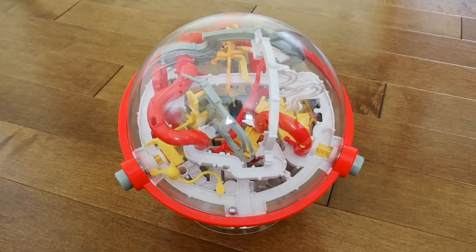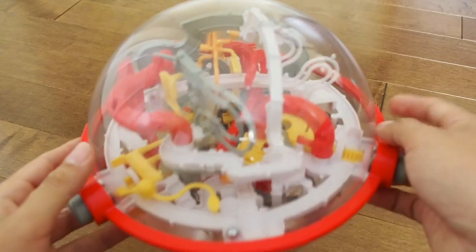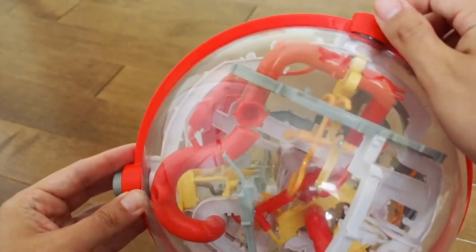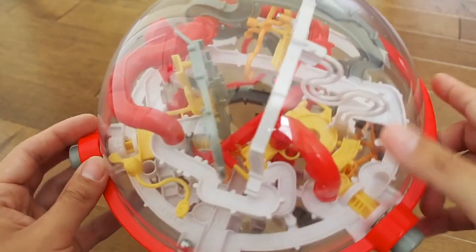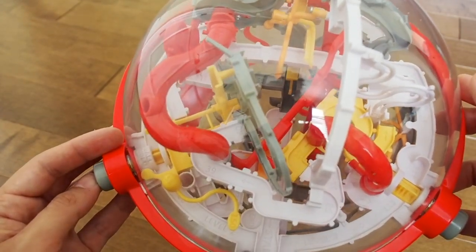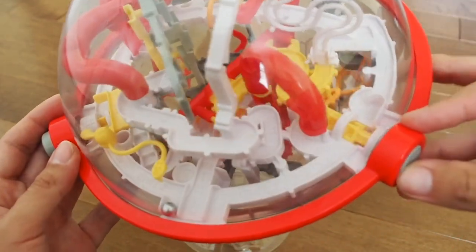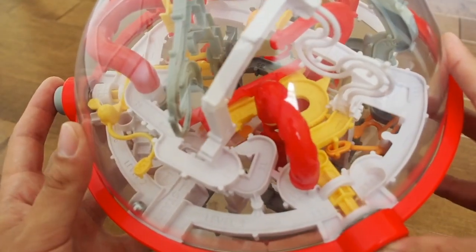It wouldn't be a new Perplexus without a gimmick, so let's talk about what that is. It does come with a stand — just a little clear plastic one, nothing too special. Looking at the maze itself, the portal gimmick involves three little buttons on the outside that you can push, and as you push them in, it moves the yellow portions of the track. It's actually pretty simple, but it interacts with the course in a lot of ways. I wasn't sure about this gimmick at first, but it's really unique in the way it's used and I think it's a lot of fun.